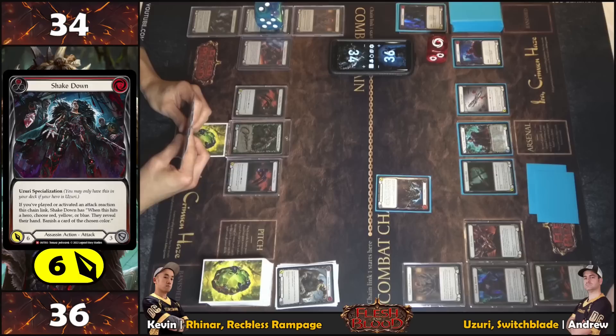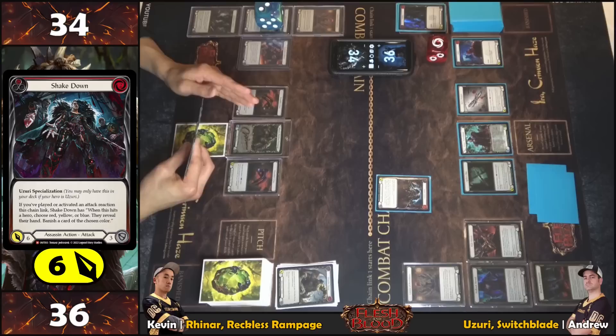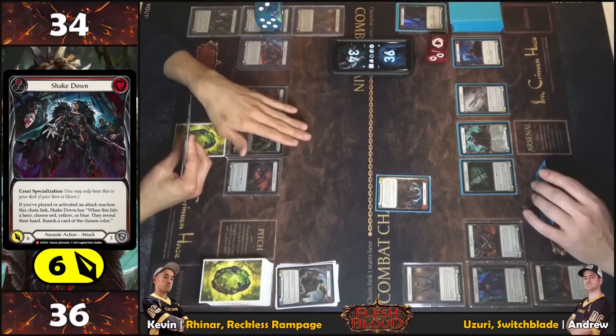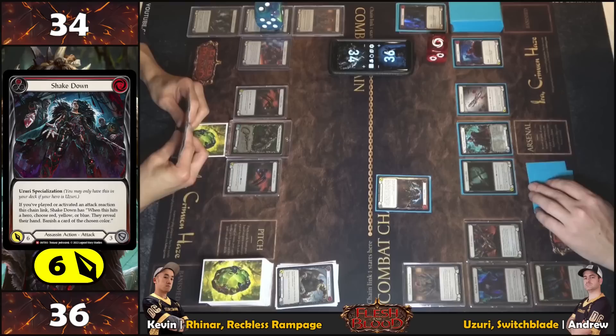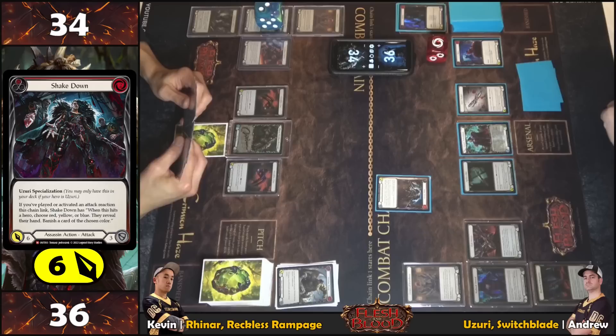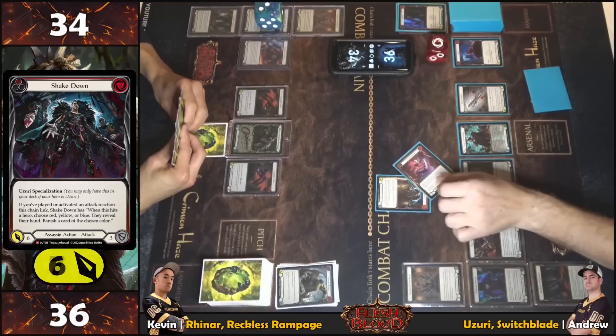A difficult decision — weighing blocking versus letting it through, considering the potential for a larger follow-up attack and on-hits. With one floating and two in hand, Pummel and other follow-ups are possible. After deliberation, the decision is made to gamble with no blocks.